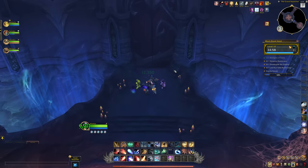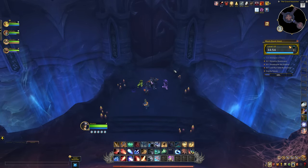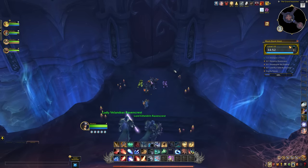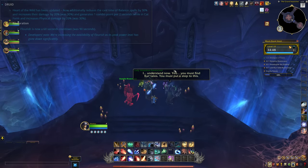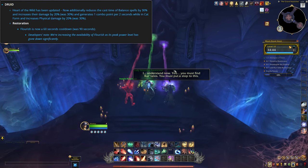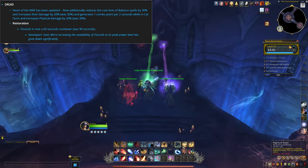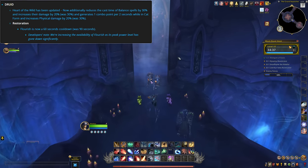Let's kick things off with the class changes for this week. We don't have quite as many as last week, which shouldn't be too surprising — we had a crazy number of changes last week so it shouldn't take too long to go through. To start with, druids have a couple of changes. Heart of the Wild will now additionally reduce the cast time of balance spells by 30%, but the damage boost was knocked down to 20% for both balance and cat form abilities.